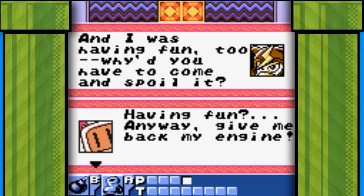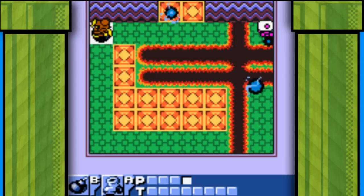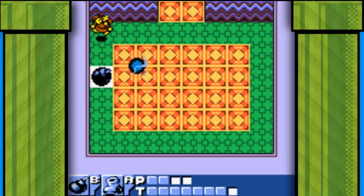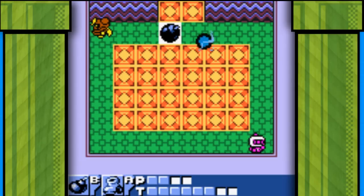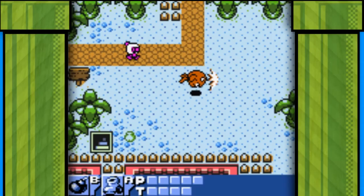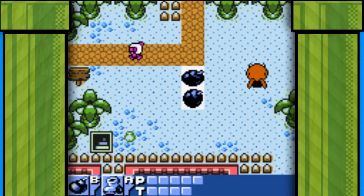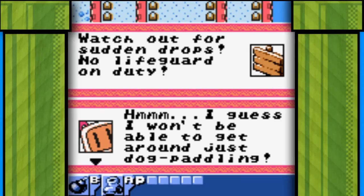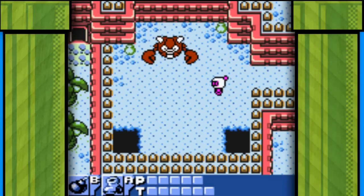There's nothing more awkward than walking into the boss room and the boss is having a wank. What else could 'having fun' possibly mean? How much fun can you have in an empty room on your own? Exactly. This boss would be pretty hard if you didn't just walk into a wall most of the time — Bomberman to the face.